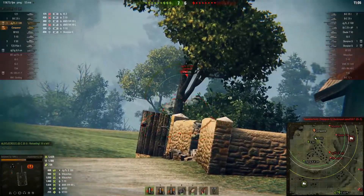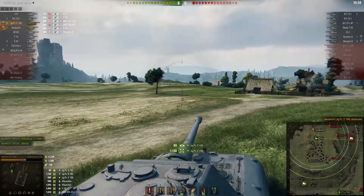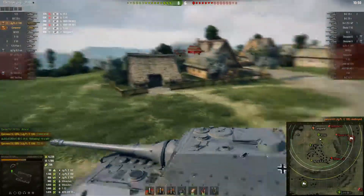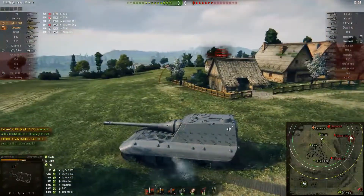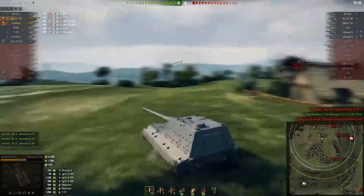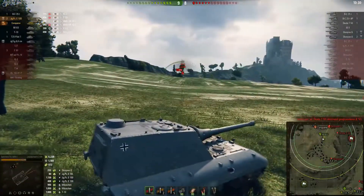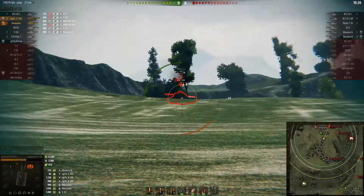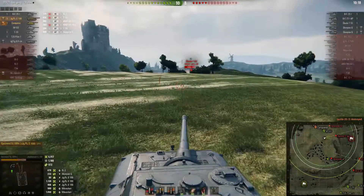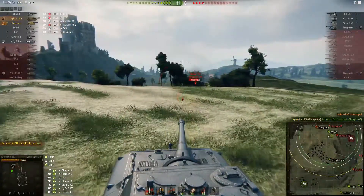That's all I'm saying. And yes, I was talking about that lower plate weak spot earlier, and that Jagdpanzer E100 felt it. A high roll and a fire means my damage output is now over 6,200. If I manage to acquire one more kill, TD15 will be accomplished. The IS-3's side armour is trolly, but my gun is slightly more potent. I have secured my 6k damage and my three kills — TD15 is done.